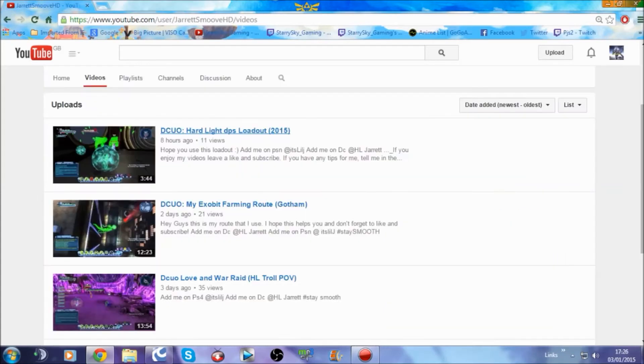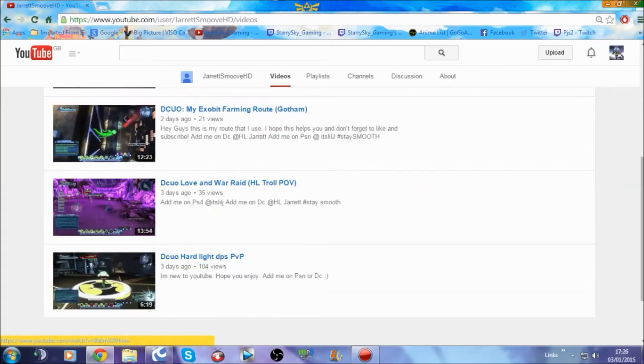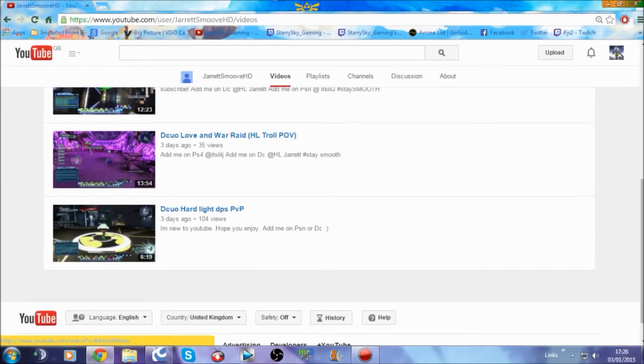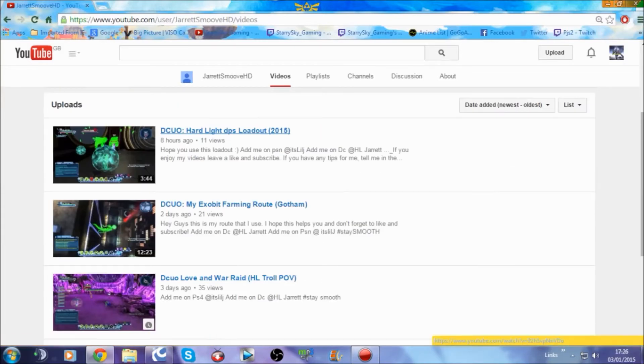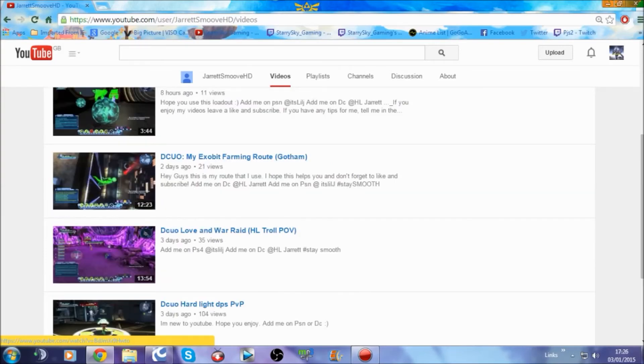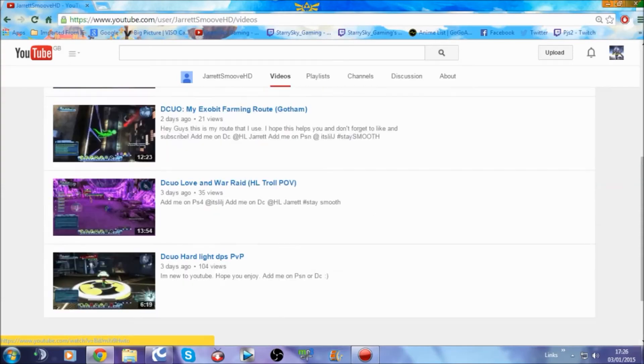So I'll show you the rotation. If there's anyone looking for a hard light DPS loadout, go give it a try and see how you get on. We also have an exabyte farming route for Gotham, a D2O11 war, a hard light troll, and a hard light DPS PVP video. Pretty much this channel is focusing on hard light. So if you're a hard light player and want a troll loadout, check it out. Also check out the hard light DPS one, and if you're looking to farm some exabits — because there's plenty of money to be made — and also the PVP loadout.